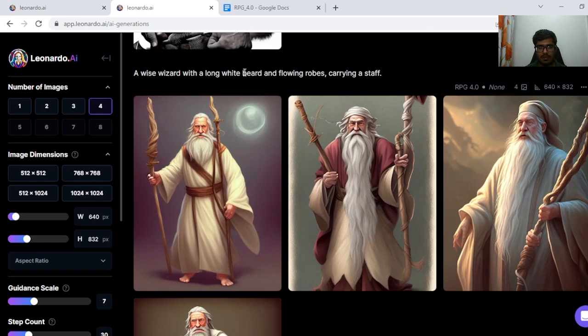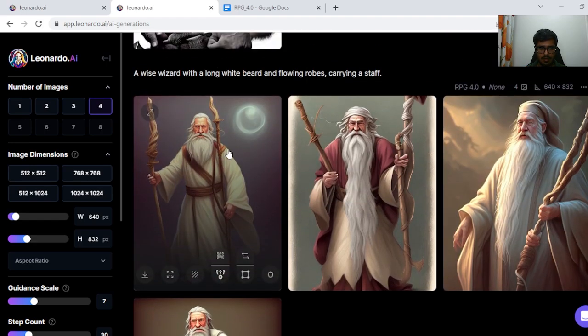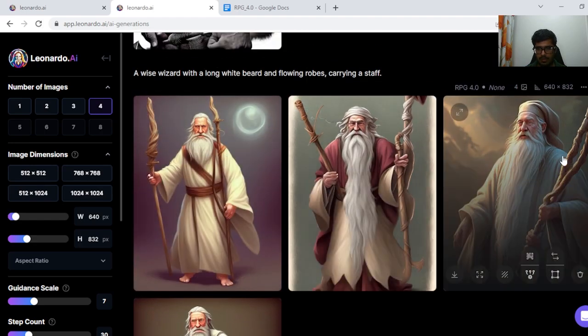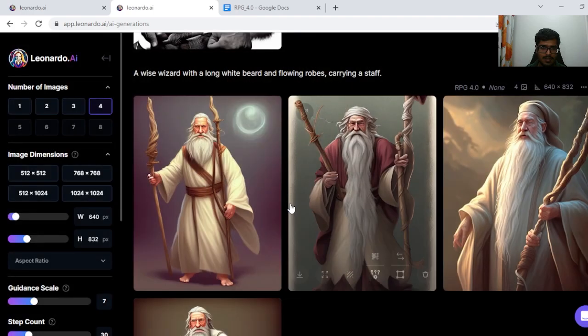Next one is a wise wizard with a long white beard and flowing robes carrying a staff. I think this generation is great — this one is good. This one too is good and this one looks realistic. You can see the hand is messed up, but that's the case with any model these days.